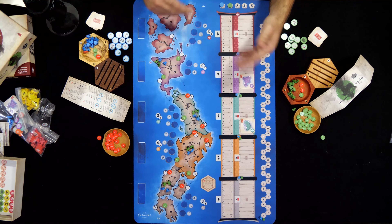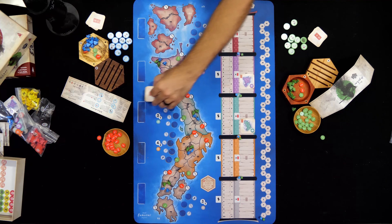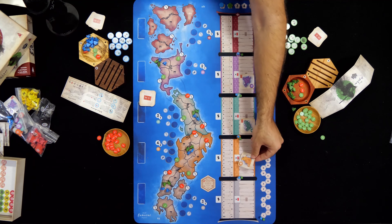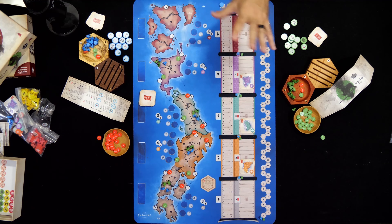In a two-player game you're going to take an extra destiny card, set it out and reveal an extra one as well, just to bring in more scoring options at the end of the game. That will come in later when we're scoring.